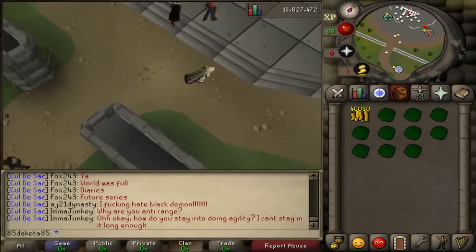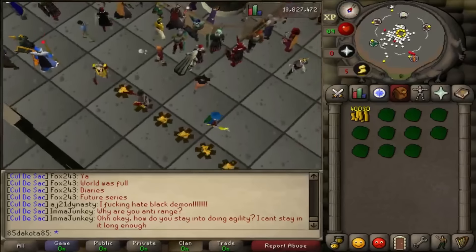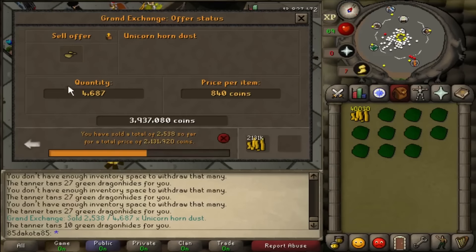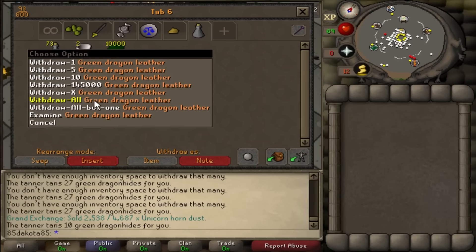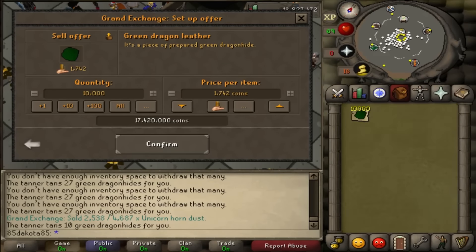Now that I've finished up all of these hides, I'm going to sell them at the Grand Exchange — made it safe and sound. I don't think this will bring us to any specific milestone in cash. We were sitting at around 82 to 83 mil. A lot of the Unicorn Horn dust has sold, not all of it yet. The price has been dropping while I'm trying to sell it, which has made it kind of difficult, but we're still making good profit overall.